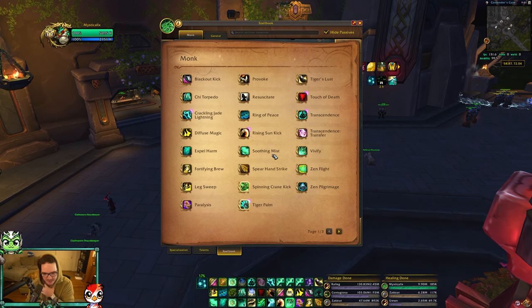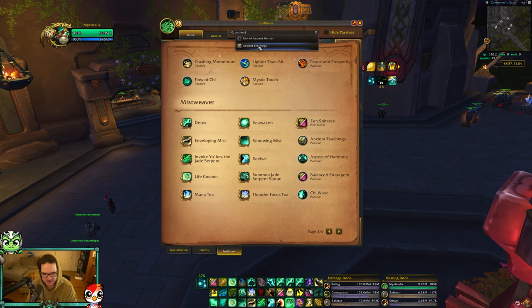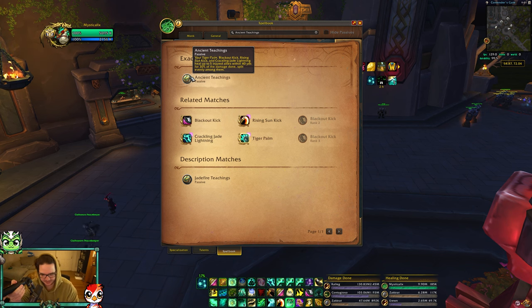The one passive I want to cover is Ancient Teachings. This is the biggest change that's probably happened and you need to understand this passive. Ancient Teachings used to be a talent - it is no longer a talent, it is now a baseline passive spell you don't need to spec into. What it does is your Tiger Palm, Blackout Kick, Rising Sun Kick, and Crackling Jade Lightning heal up to five injured allies within 40 yards for 30% of the damage done, split evenly among them.